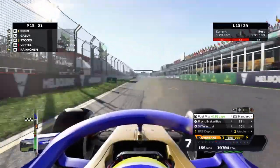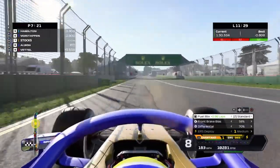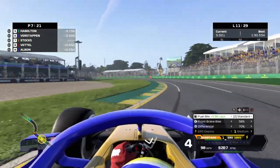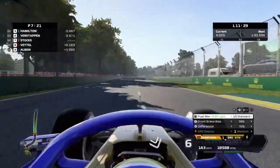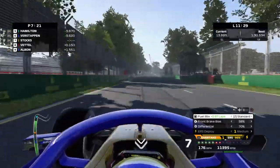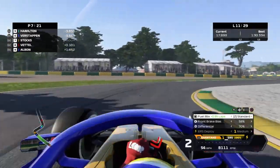On lap 10, about to start lap 11, there are more cars in the pits. We're up into 7th place and the points! We don't have to stop again. But we've gone wide there - we've got pressure from behind. That's Vettel - we've held Vettel for an entire lap. But he can't get past us despite showing his nose everywhere. We keep it on the racing line and there's no way through.